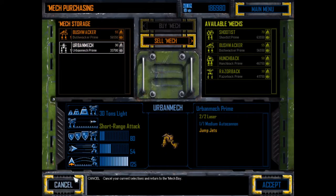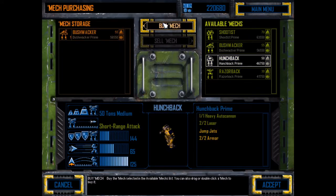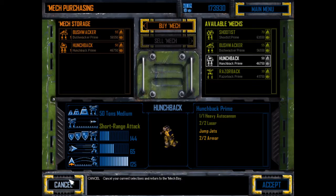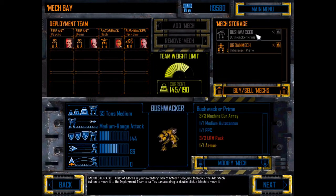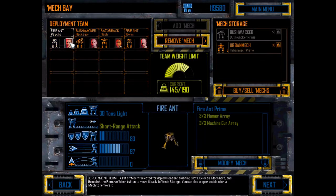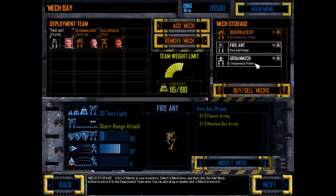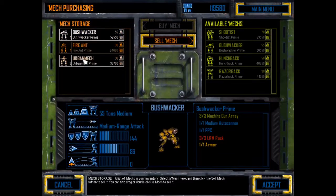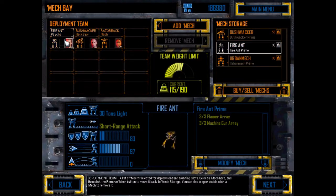I'm going to get rid of the urban mechs. We're going to get a Hunchback instead — it's got jump jets and decent armour on it. We've got little fleas there. We didn't actually physically sell it, so we're just going to get rid of these and accept that. Now we have one fire ant — that's fine, that gives us a little bit of extra resource points.